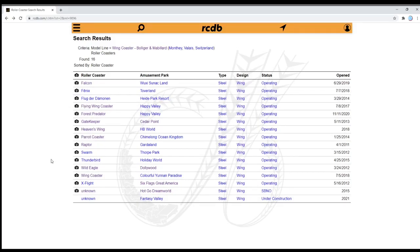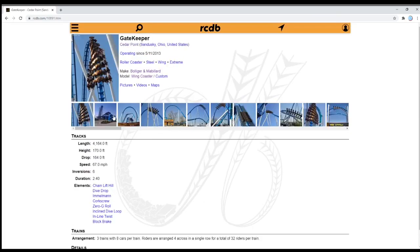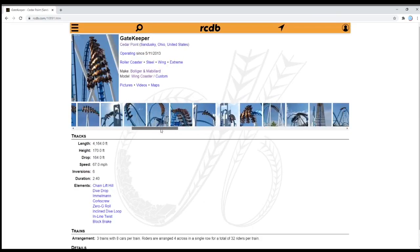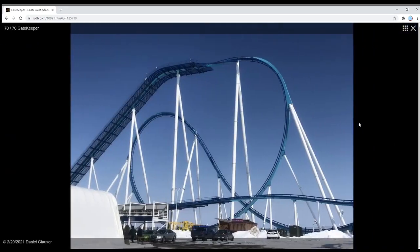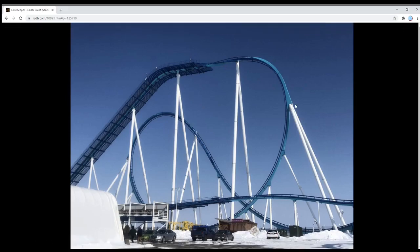I classify these in three ways. There's a good number that are essentially out-and-back type coasters. Something like Gatekeeper here at Cedar Point, which is still one of the larger ones. It has this element — this roll drop, or dive drop as they call it. You come off the lift hill and roll right into an inversion straight from the get-go. One of the differences with these over a lot of other B&Ms is that you're going to get more hang time on a lot of these elements, like that dive drop and the inline twist.